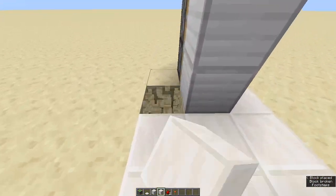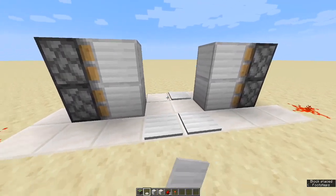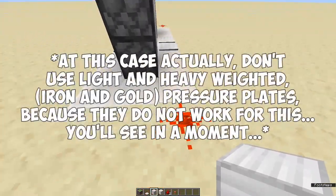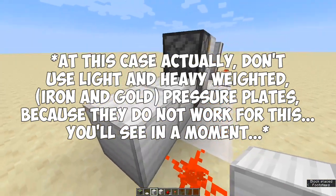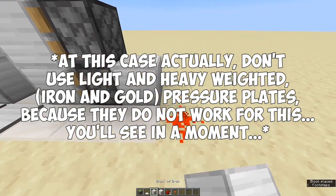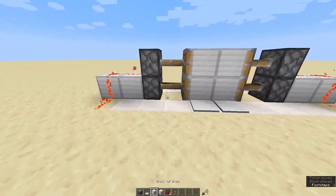Surround all the parts you want to cover with blocks, and then just place some pressure plates — as I said, any kind of pressure plate will do. Then place the redstone as shown, and do it over here too. You're pretty much done — that's it.